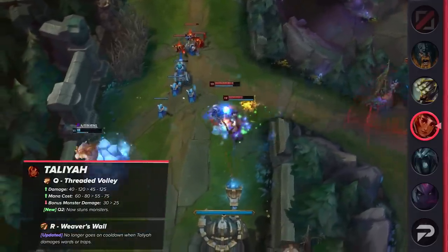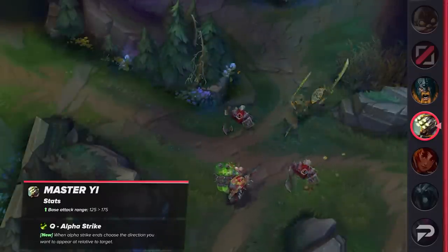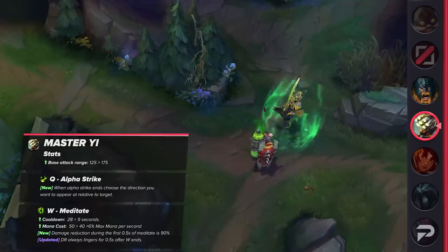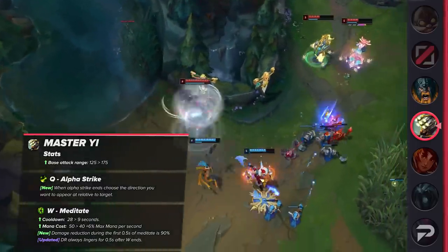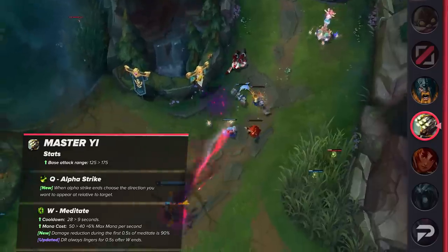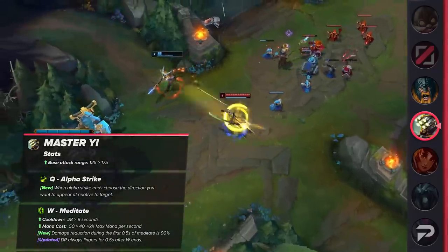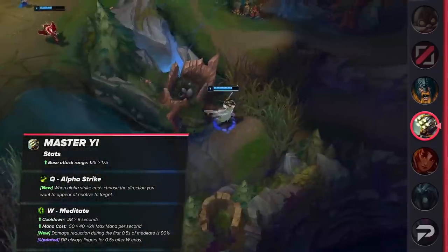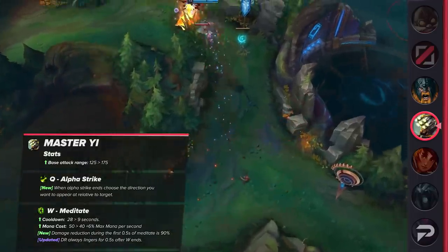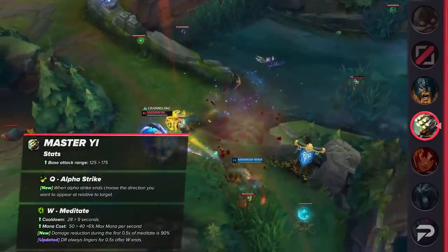The buffs are not done yet, as we have another one coming up for Master Yi. His basic attack range will be increased by 50, while his Q and W are up for some massive changes. With his Q, you'll be able to decide which side of your target you appear on after the ability finishes. His W's cooldown is being reduced immensely from 28 to 9 seconds. The mana cost is being increased to 40 plus 6% of his max mana per second, but the ability will take on a completely new identity — during the first half second of the cast, the damage reduction will be 90%, and the damage reduction will also linger for half a second after he cancels the cast. It'll be much more rewarding than before for timing the ability well. Riot is adding some skill expression to the character and also giving players more options to outplay their opponents. The Q buff will have a larger impact against higher level opponents, giving Master Yi players opportunities to unironically outplay their opponents with positioning mixups.